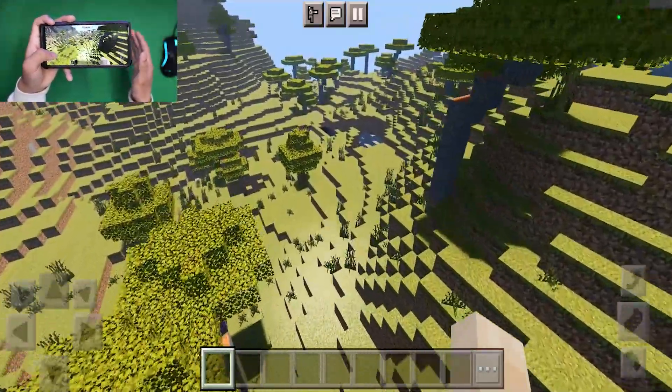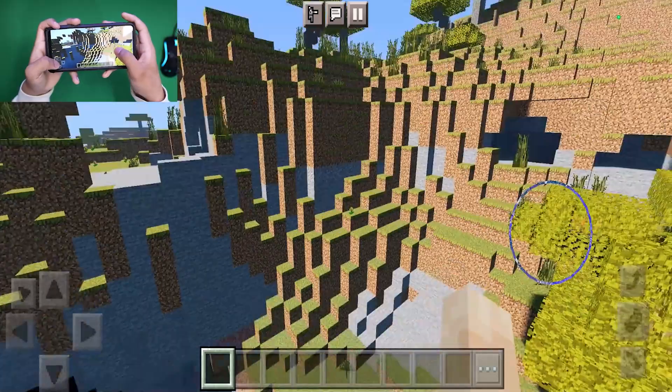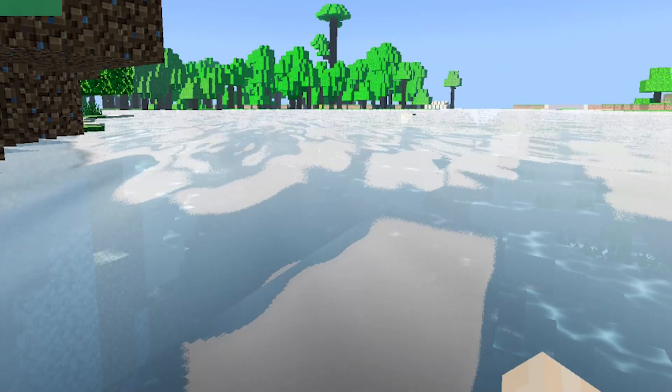Next up we have the Chill Voxel shader. When you load into this shader you'll immediately notice a lot of cool features — we get brighter lighting and far more darker and defined shadows, which is so cool. This is by far one of the greatest shaders ever, and here's how the water looks. We have some of the cleanest water animations ever.